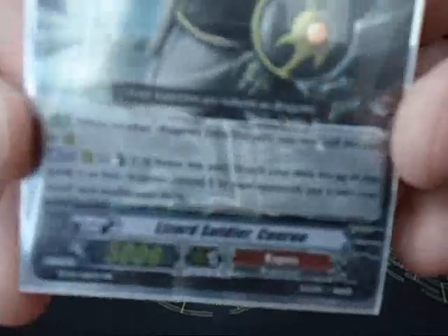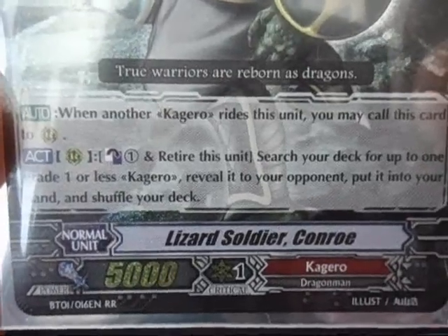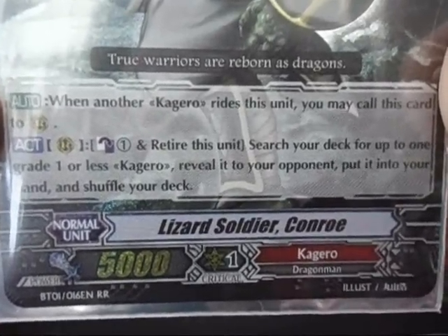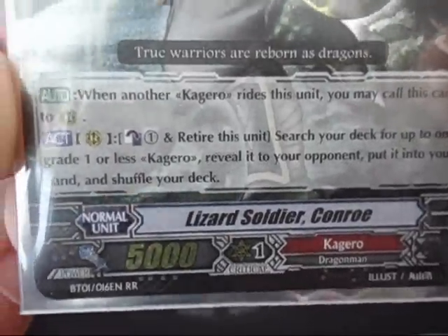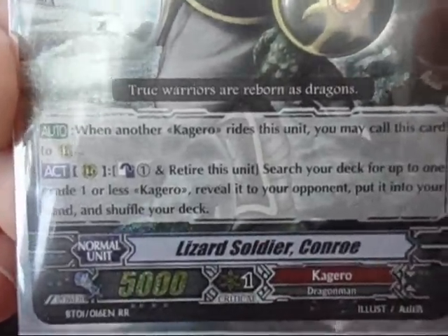For my starting vanguard I've got Lizard Soldier Conroe. It's got a good ability: when you Counter Blast 1 you retire this unit, search your deck for up to 1 grade 1 or less Kagero, reveal it to your opponent, put it in your hand and shuffle the deck. And obviously you can call this to the rear guard when another Kagero rides it. It's the standard Kagero starting vanguard.